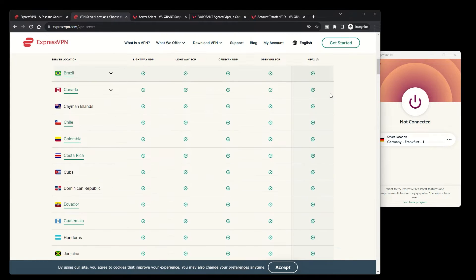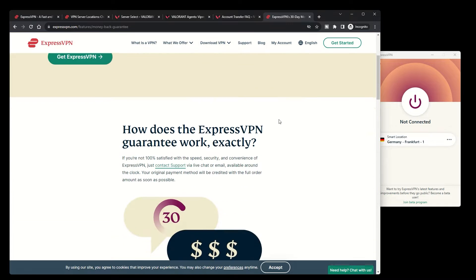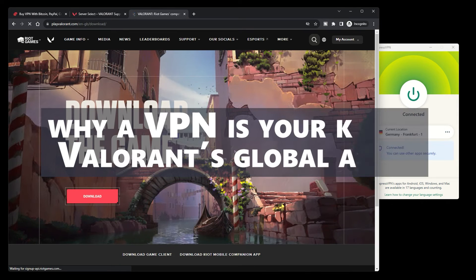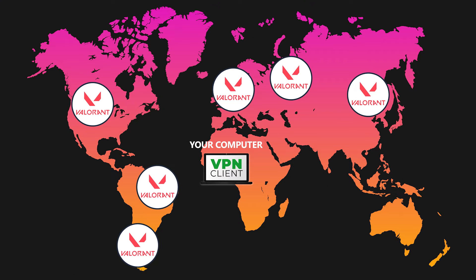Having second thoughts about jumping in? ExpressVPN comes with a 30-day money-back guarantee. If it doesn't float your boat, you get your money back. Now, let's delve into why a VPN is your key to Valorant's global arena. Valorant's geochains bind you to play only in the region your account was created in, thanks to the IP address you sport.